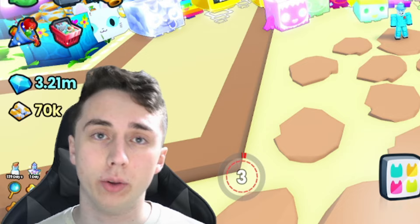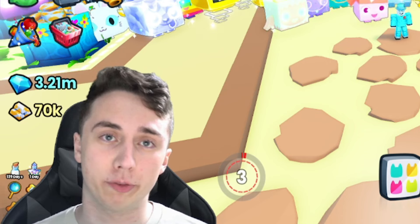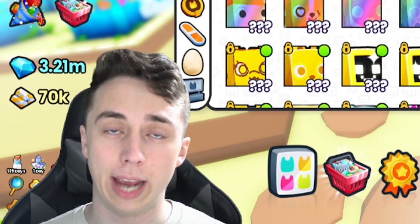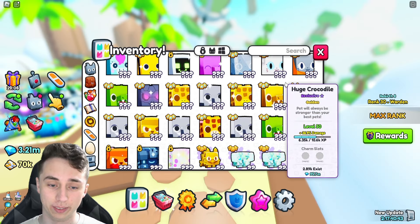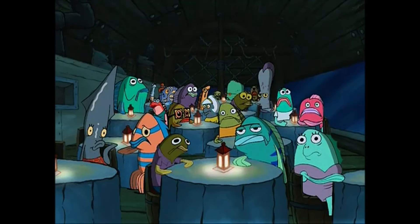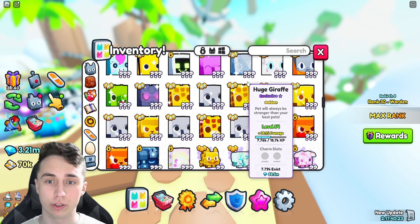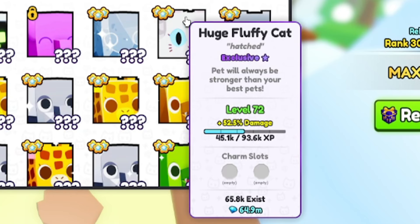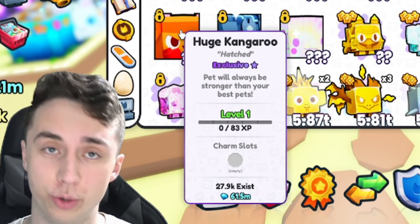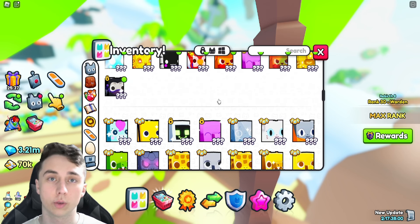Okay, now getting into the main section of this video: the results. What was I able to get from hatching the final egg for one week straight with two accounts that both had the Huge Hunter game pass and a full team of huges? I'm opening up my inventory now. I nicknamed the hatched ones 'hatched' so I can identify them easily. We got a huge fluffy cat, a huge elephant, a huge kangaroo, two huge kangaroos actually, and one rainbow huge kangaroo — which is the best thing I've gotten throughout the whole week.